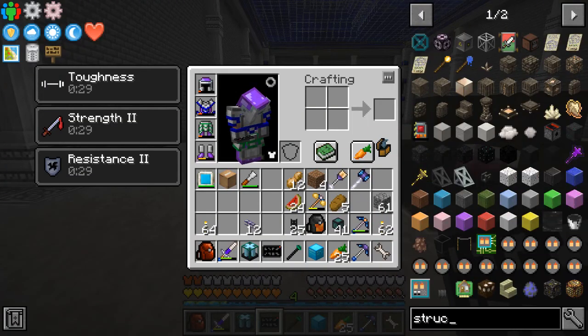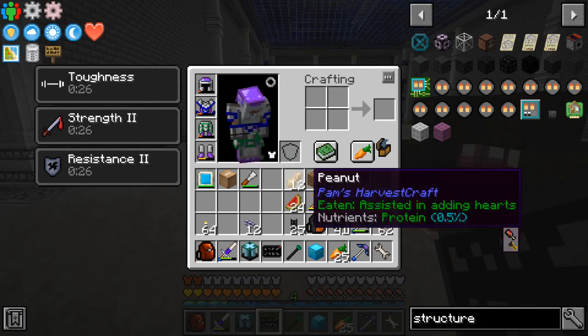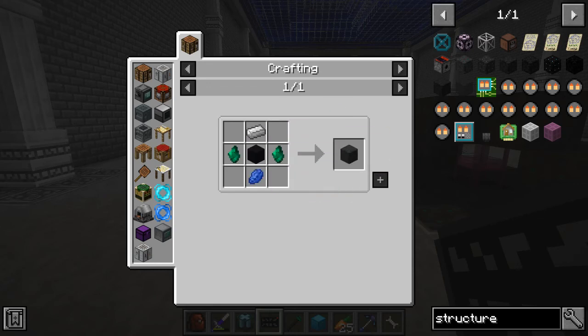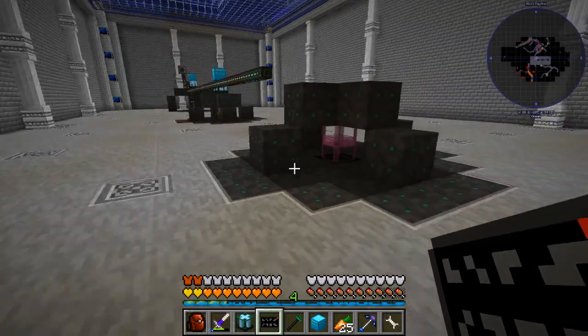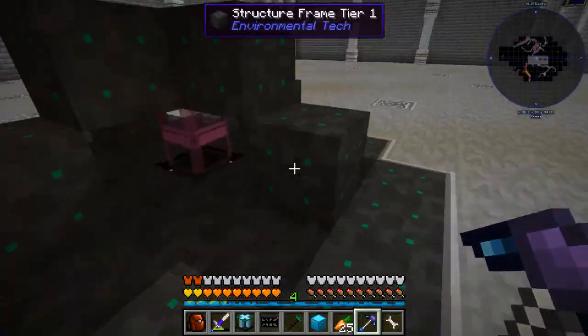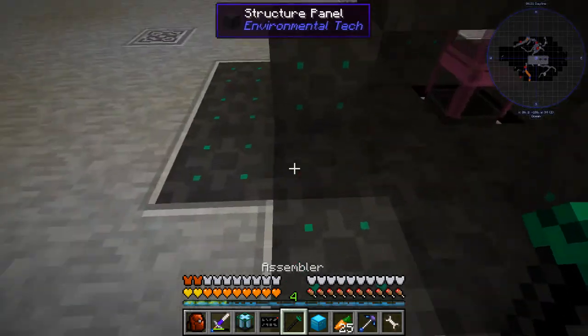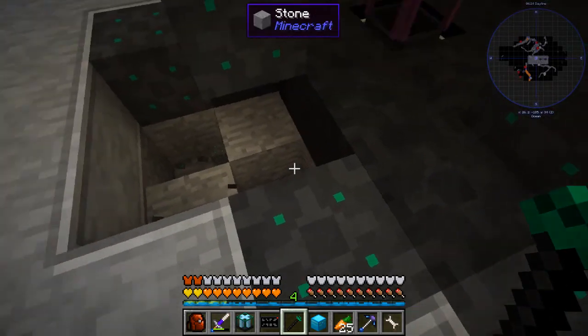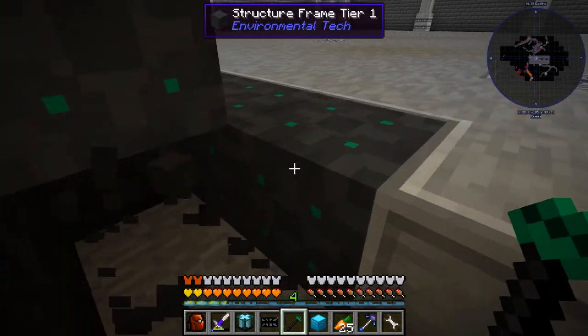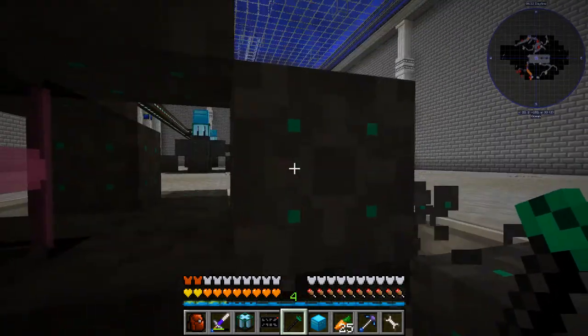I'm going to show you the recipe for this, because our system can actually automatically create these now. Here are our structure frame tier 1s: the interconnect, the litharite, iron, and lapis. Here's tier 2 — it's very similar. It just takes a structure frame tier 1, the erodium crystals, and then gold and lapis. So you always use the previous structure frames to build the next one. To break this easily, we're just holding shift and holding right-click with our assembling tool.